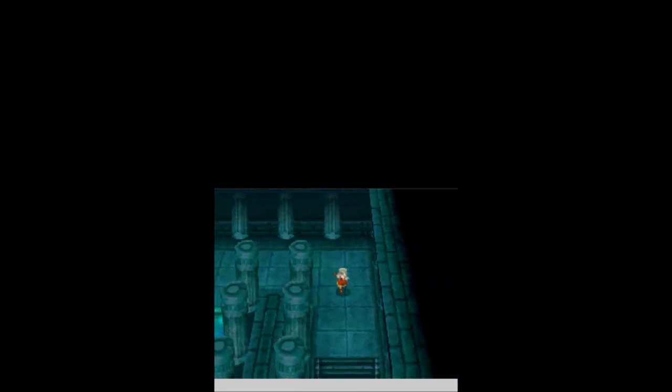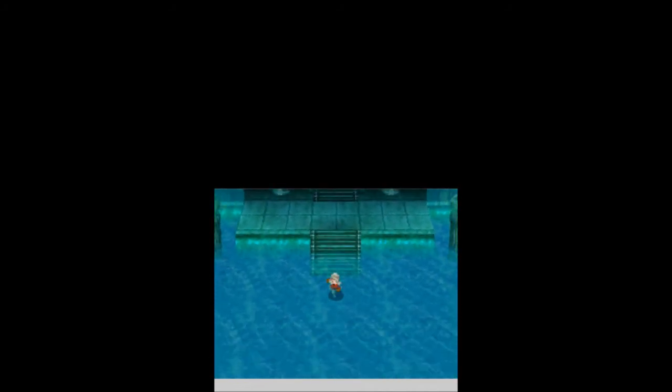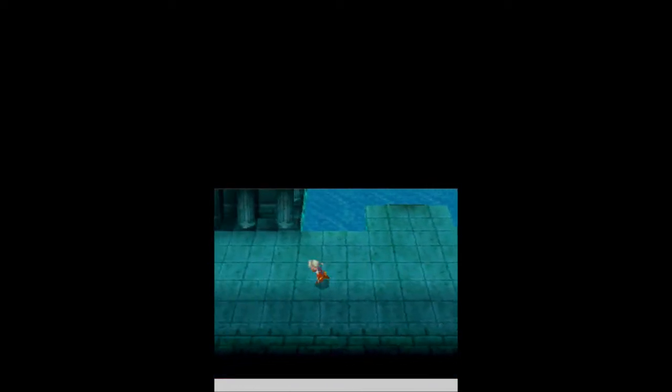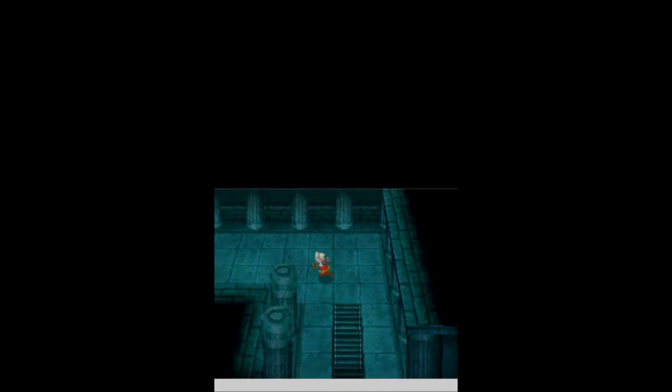This door leads further into the dungeon — the only way through is either with a thief or Magic Keys. I hope you guys brought one or the other. By the way, the thief has to be in the front of your party. There's nothing on the sides here. More locked doors! They are really trying to force me to bring a thief. I refuse. I never liked the thief.